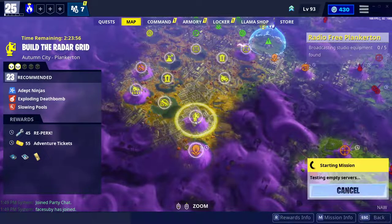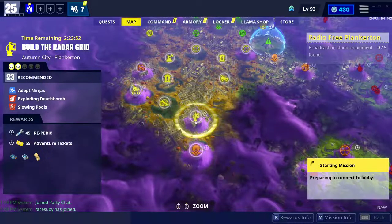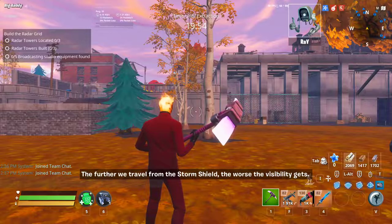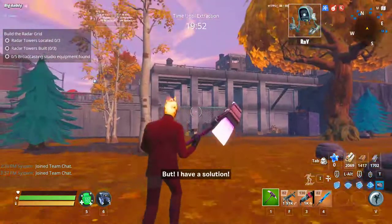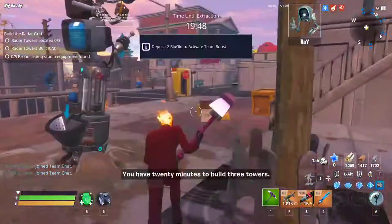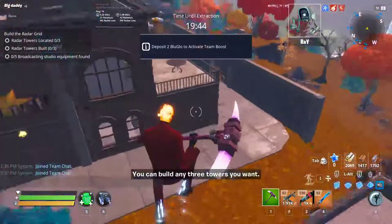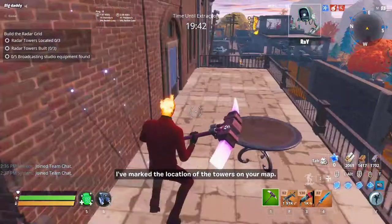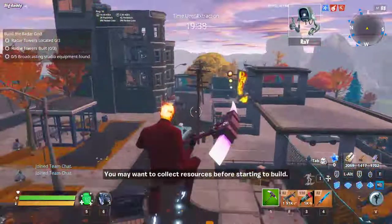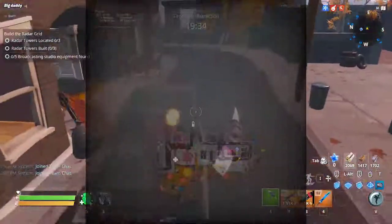For example, I want to do this mission — I'll get in there and I'll see you guys in the match. Alright guys, so I just got in. Let's go ahead and find it. Usually you just want to look around the map, explore it, and you'll see a yellow exclamation mark on your map and you just go to it. So as you can see I'm running around the map trying to explore.